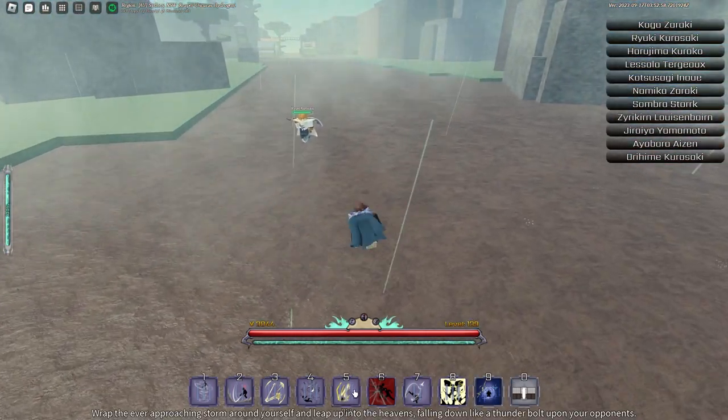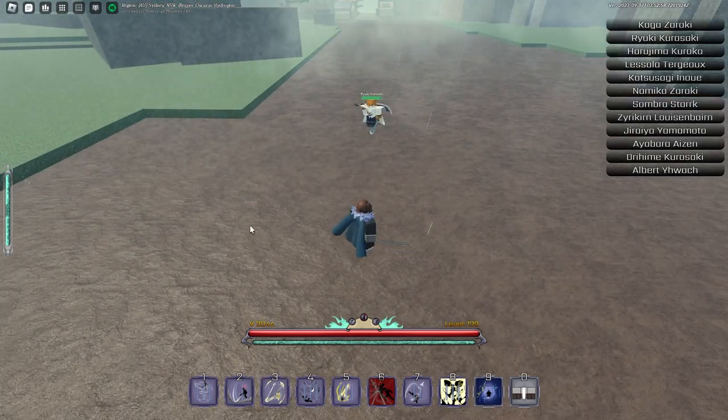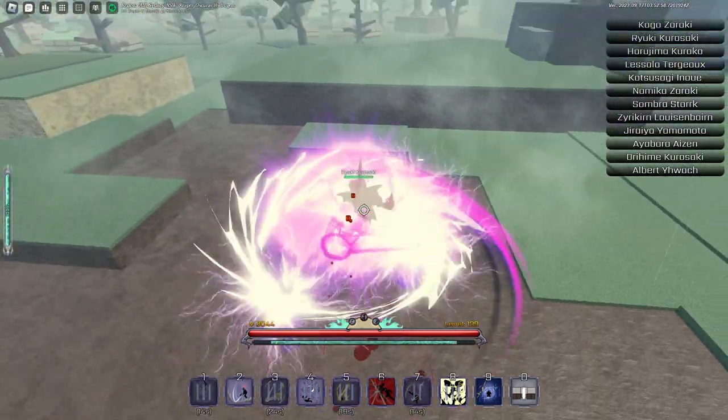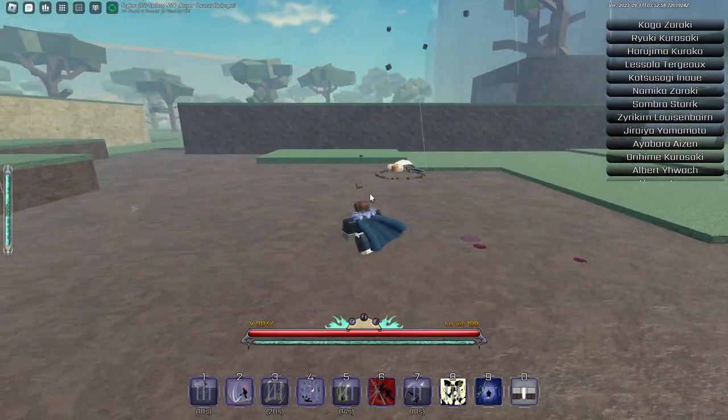The cool thing about this though is if you hit Falling Thunder and immediately use the first move, the first move will teleport to them and then use it. So you use that and then I teleport to them and then combo extend, so I can hit him with whatever else combo I want to do.